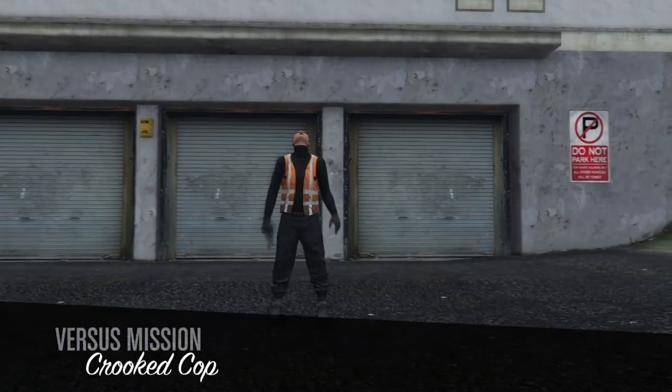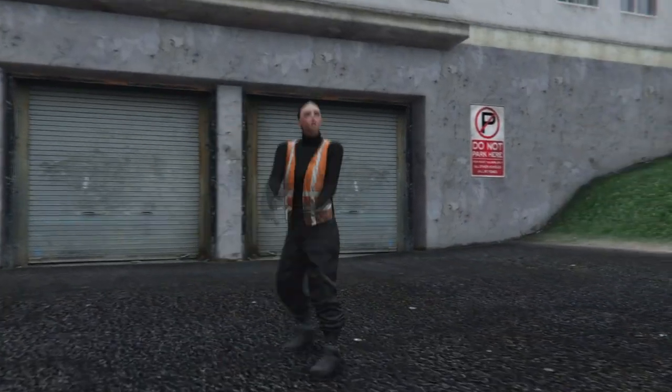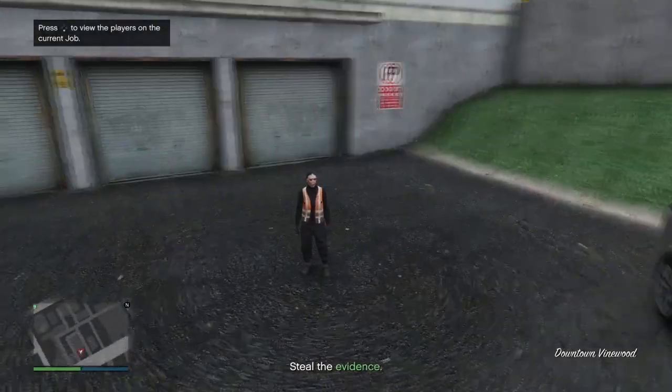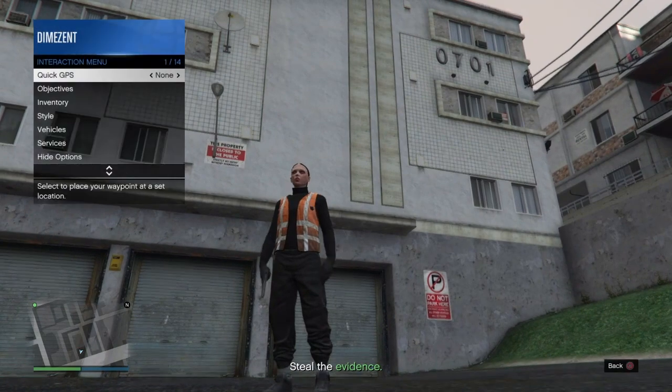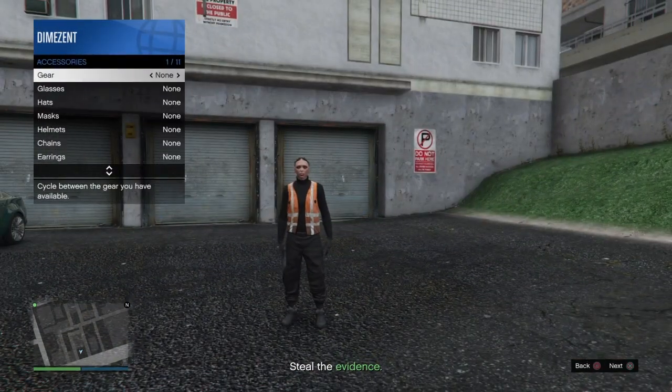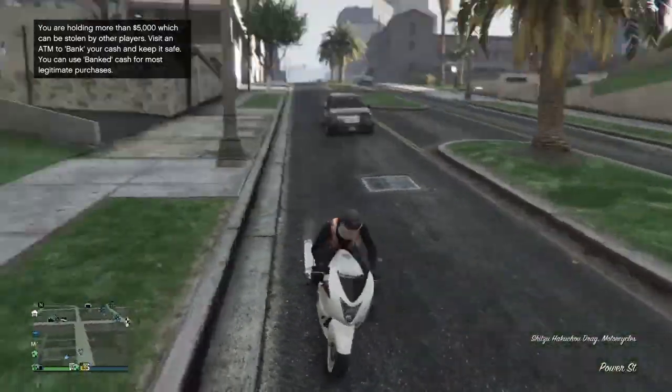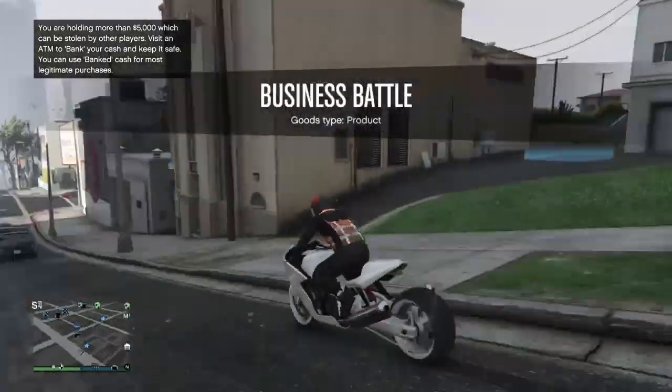As soon as you can, open up the Interaction Menu, go to Style, Accessories, Gear, and put on an earpiece. Then open your phone and quit the job. Once you do that you'll be back in the session with the outfit on. Now just go save this outfit at a clothing store or anywhere you want.